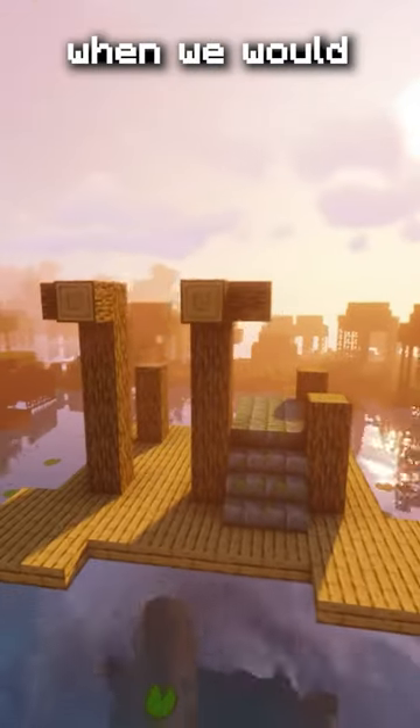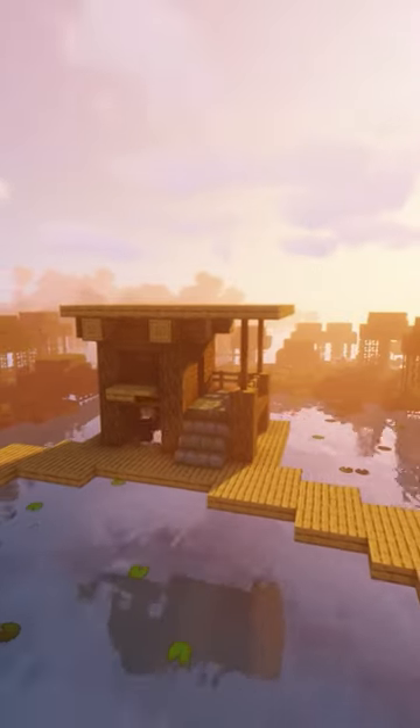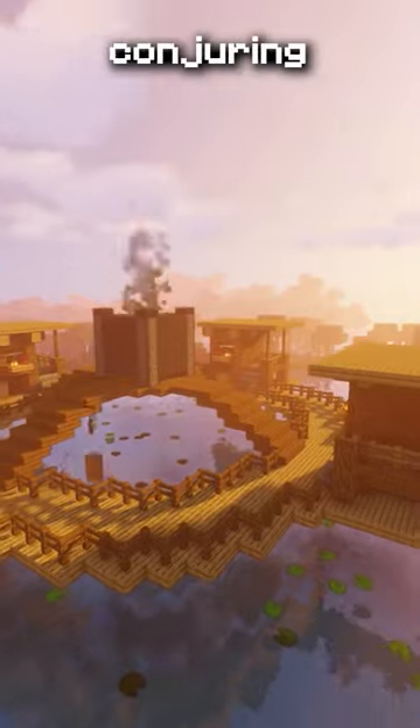Why only one witch hut when we would rather have a village of witches? A willage, if you will. Anyway, I built a village of witch huts and then in the center, a big old cauldron that they're conjuring stuff up in.